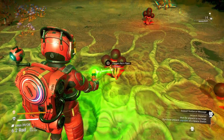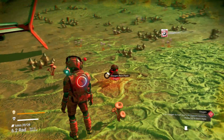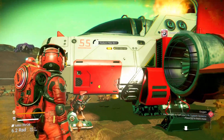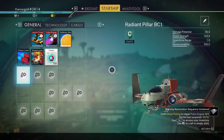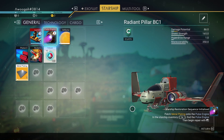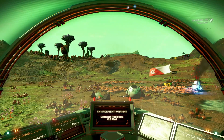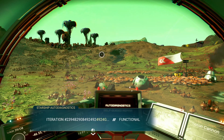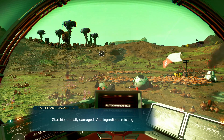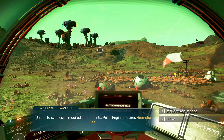Oxygen-rich plants around here — that is going to be useful later on. Let's pluck these and get 67 oxygen — that is going to be essential. Metal plating: press Tab and click on this box. I can now go to my pulse engine, click on it and it goes in there — perfect. Now the starship is critically damaged, vital ingredients missing — the pulse engine requires a hermetic seal. Let's request assistance to get pointed in the right direction.